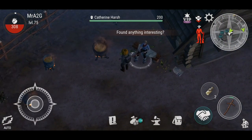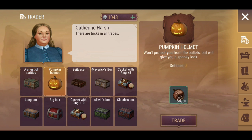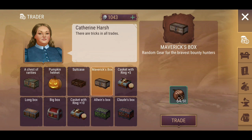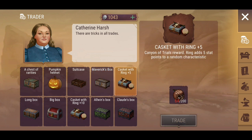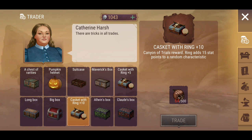There's Catherine. Let's just check out Catherine. So a chest of rarities, a pumpkin helmet, suitcase — I already got a pumpkin helmet now, it's at half strength but I'll keep it. Mavericks box — random gear for the Bravest Bounty Hunters. Casket wreath, plus five ring. A long box gives you a random weapon. Big box — random gear for the Bravest Bounty Hunters again.